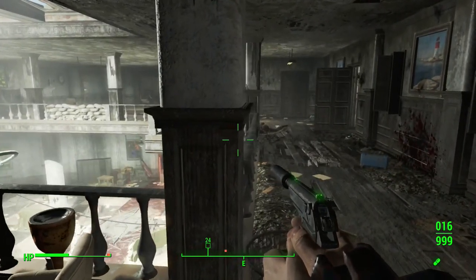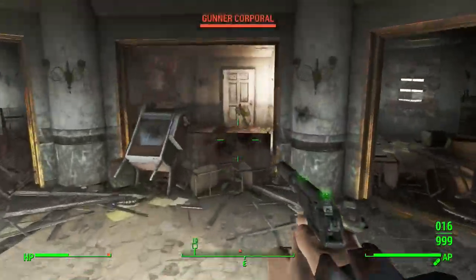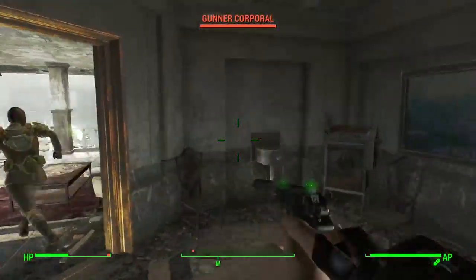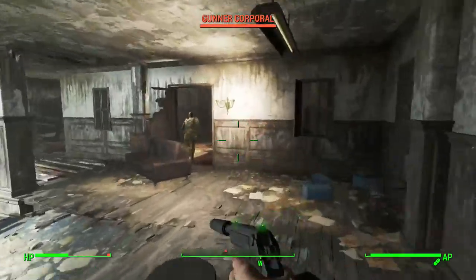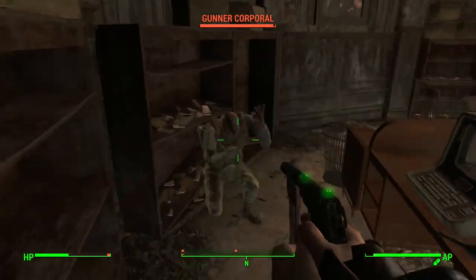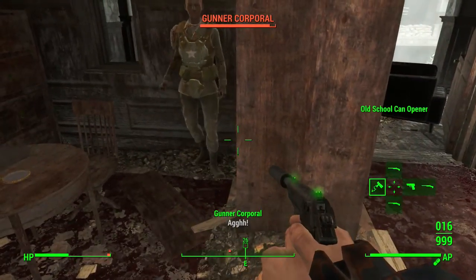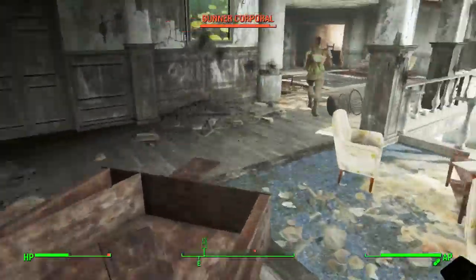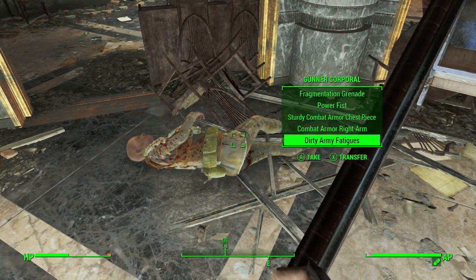All right, there's actually one more enemy here. Get back here — yeah, I guess they wouldn't necessarily just run away; they are smarter. I guess I just have overpowered weapons. Come here — stop running, just take it! Get back here! Boom — no chance.